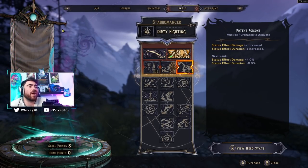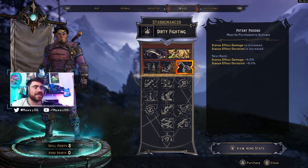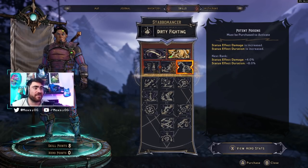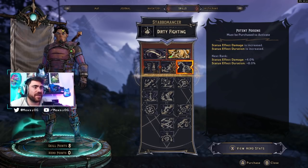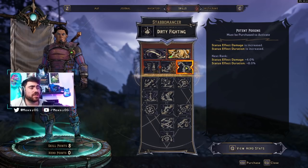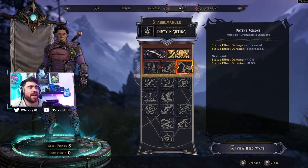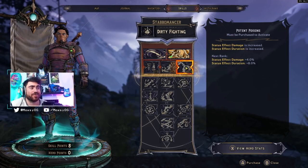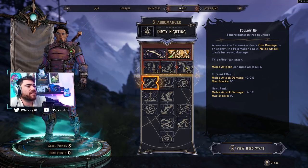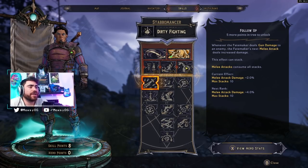Oaten Poisons is where I'm super interested. Status effect damage is increased and status effect duration is increased - five points so you're getting 20 percent status effect damage and 40 percent status effect duration. That's really nice - 20 percent damage, 40 percent duration. Then Follow-up: whenever the Fate Maker deals gun damage to an enemy, the Fate Maker's next melee attack deals increased damage. This effect can stack.